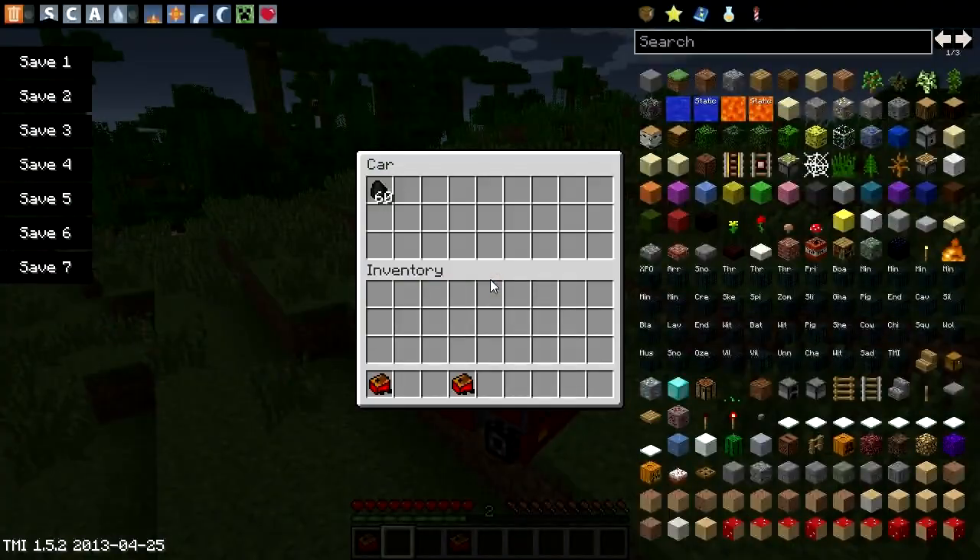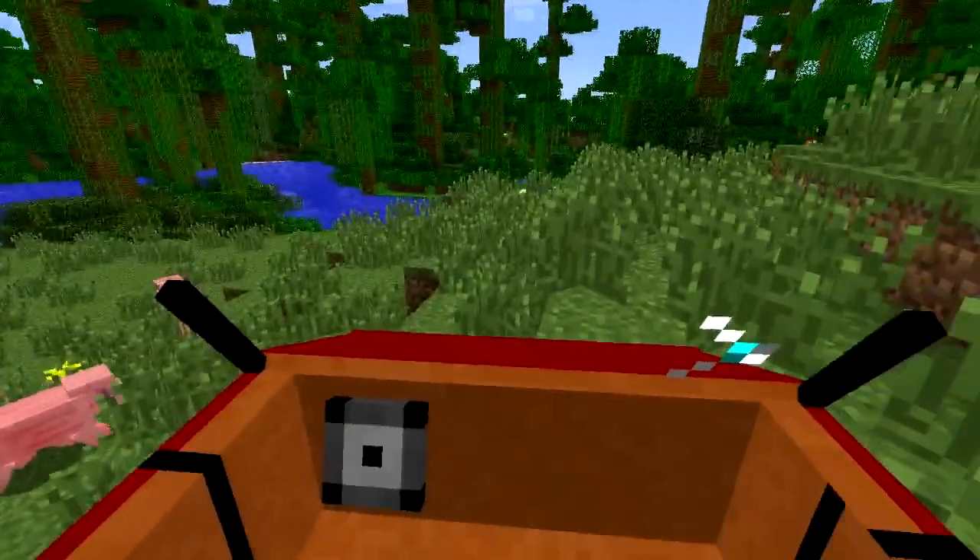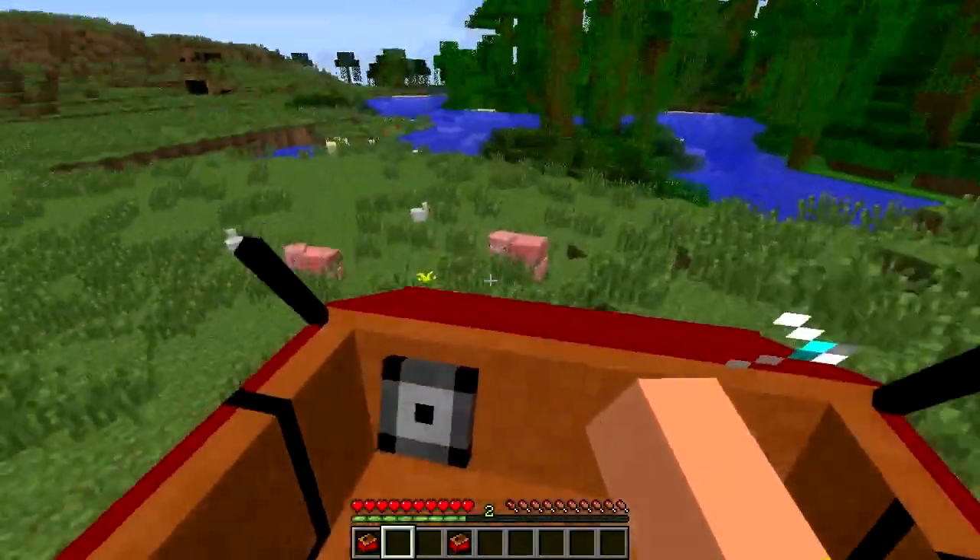If you press the C button, you have to put some coal into the first slot, and once you've added some coal you'll be enabled to move around. So what we're going to do is go into first person, get out of F8, and let's go for a round.